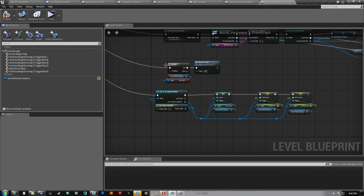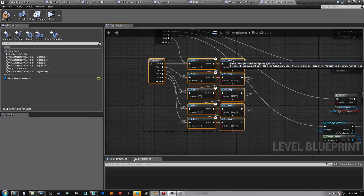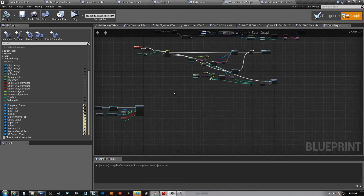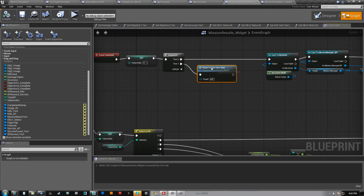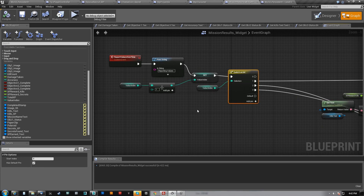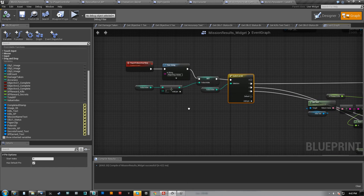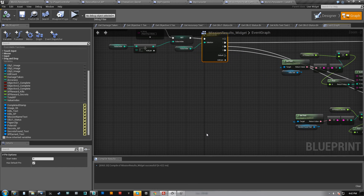Hopefully you guys found that useful. And again, here's how you can do your own self-managed timer: just give yourself an index and do a switch. It depends on what circumstances you want to clear the timer, but in my case I just want to get to the end and then clear it. HitPause signing off, thanks for watching.